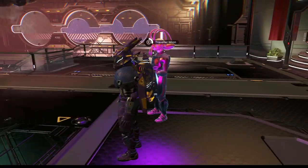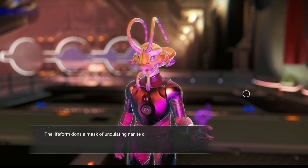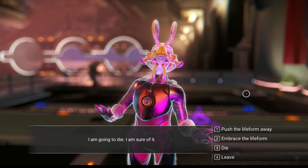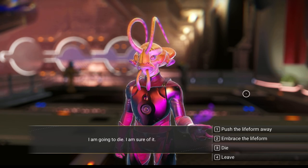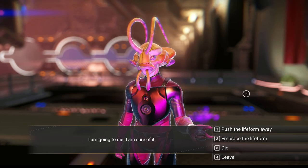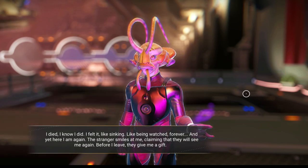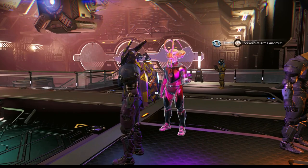Looks like we have a traveler. Let's talk. I approach the lost traveler — their skin is translucent, as if they were not truly there. The life form dons a mask of undulating nanite clusters. For a moment their face appears to become my own. I see myself looking at myself looking at myself. 'I'm going to die — I'm sure of it.' So we push him away. Let's die and see what happens. I died. I felt it — like sinking, like being watched forever. Yet here I am again. The stranger smiles, claiming they will see me again, and gives me a gift — 107 nanites.